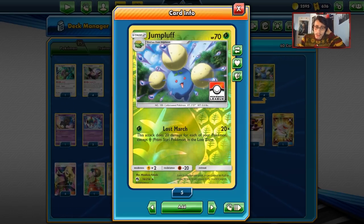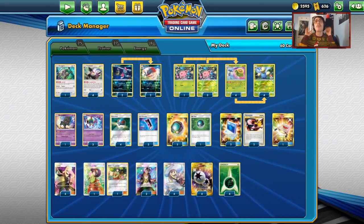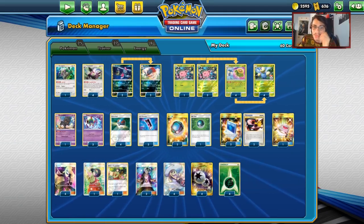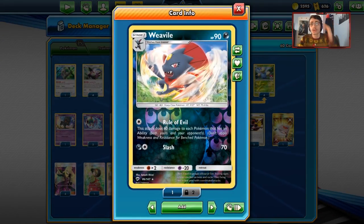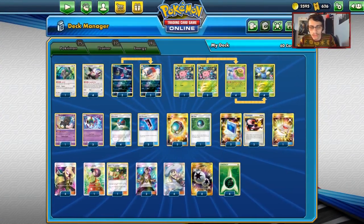This Weavile build I like quite a bit actually. One of the issues I've always had with the Lost March Moltres build is how much I brick with the deck - it's actually tormenting me. The Weavile build gives you more leverage and you actually have another good attacker that can be really devastating to the opponent while you get all your Lost Marches going.